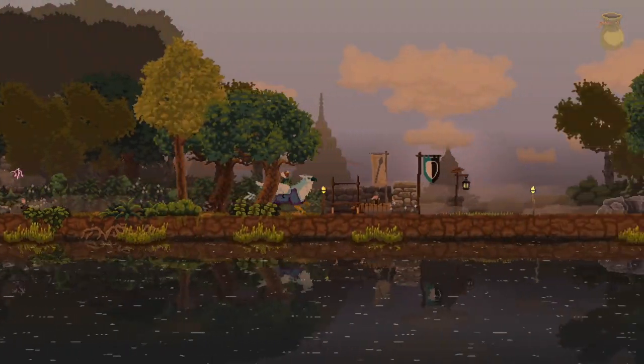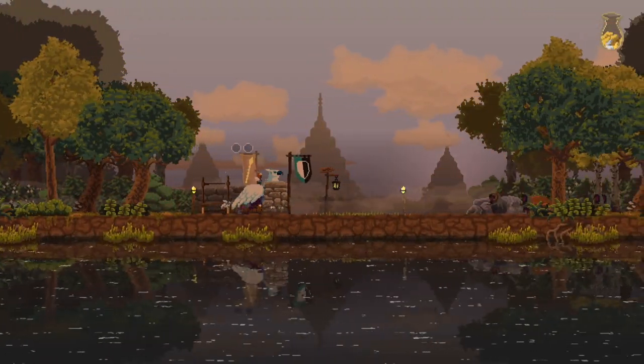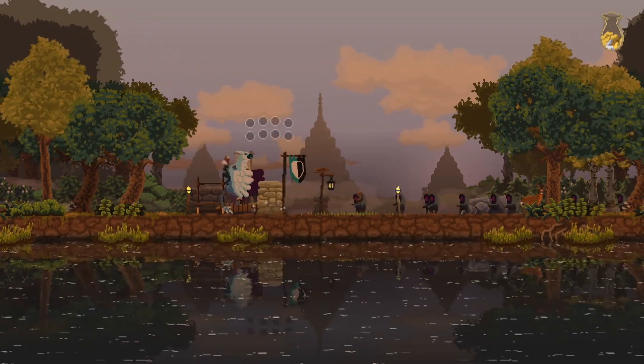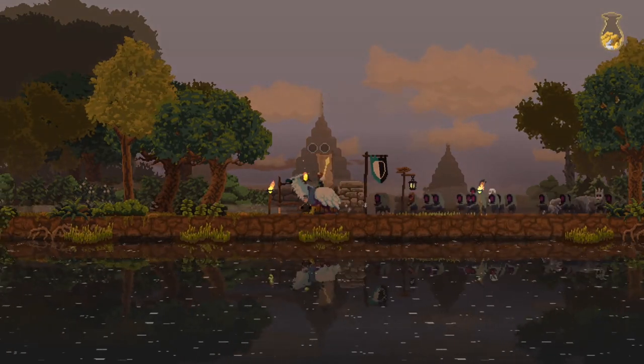For single player there's a clear choice, at least for the early game, and that's the griffin. It's a cheap mount that you can get very early on — you just have to return to the first island after getting gems from the second. As a side note, you should be doing this anyway so you can pick up the archery statue.